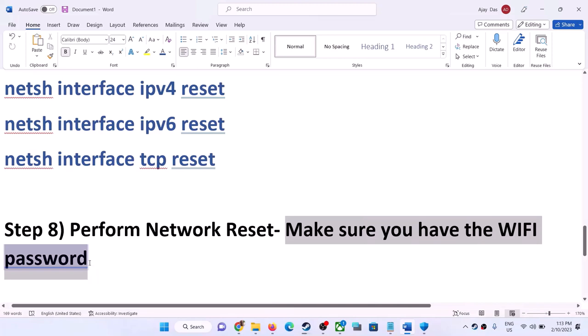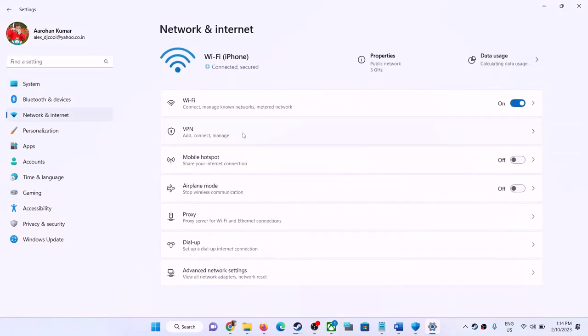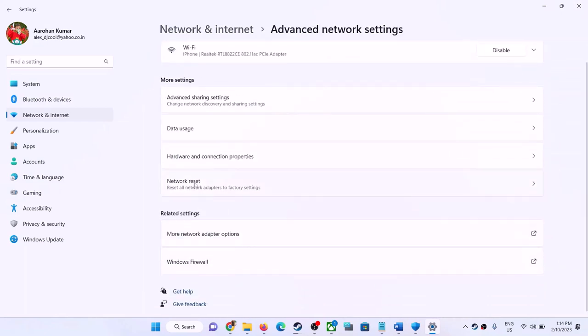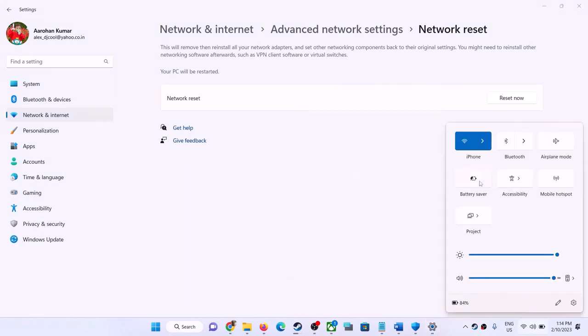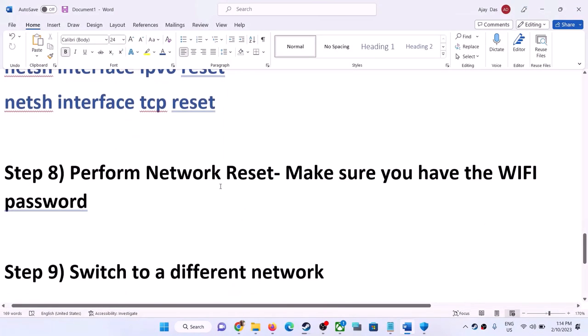The next step is to perform a network reset. Before doing so, make sure you have your Wi-Fi password, as the reset will require it. Open Windows Settings, go to Network and Internet — on Windows 10 scroll to the bottom for the reset option; on Windows 11 click Advanced Network Settings and then Network Reset. Click Reset Now, click Yes, and after the system restarts enter your Wi-Fi password and launch the game.